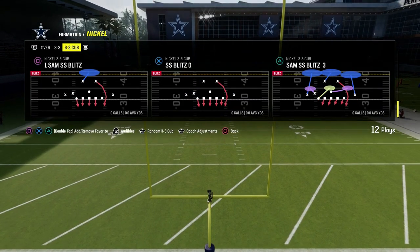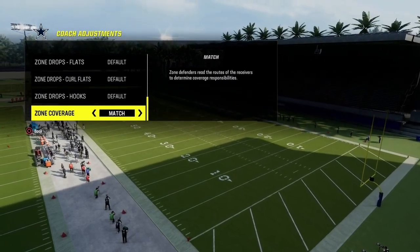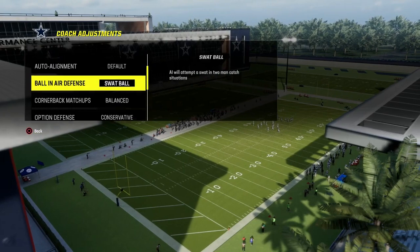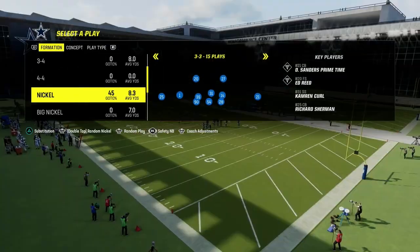We're going to audible down into the Tampa 2. From a coaching adjustments perspective, the only thing you really need to do is put your zone coverage to match. Everything else can be left on default. I also like to set ball-in-air defense to swat — I think swats are really good this year, so that's what I've been running.